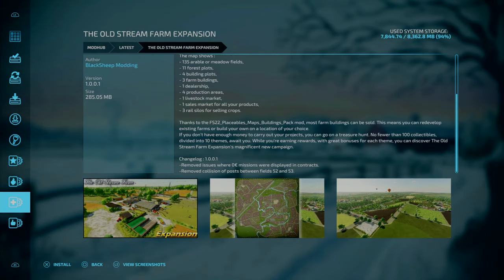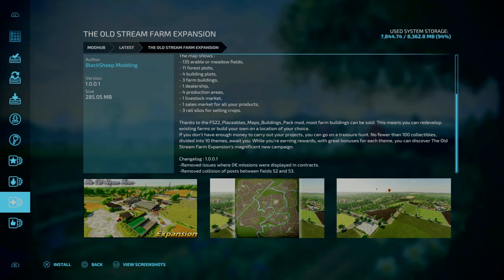And for our last update, we've got a small update to the Old Stream Farm Expansion by Blacksheet Modding - Changelog 1.0.0.0.1: removed issues when 0 Euro missions were displayed in contracts, along with removing collisions of posts between fields 52 and 53.